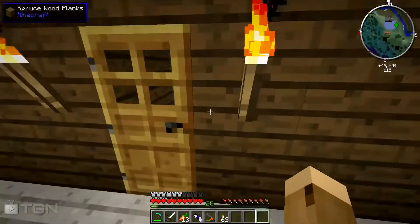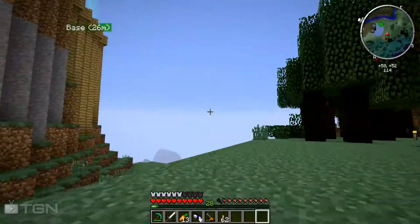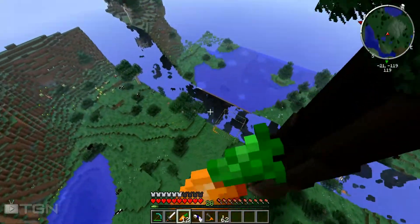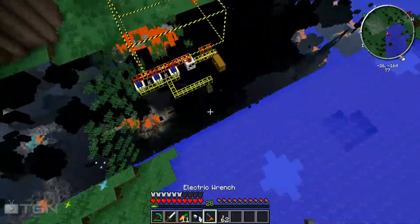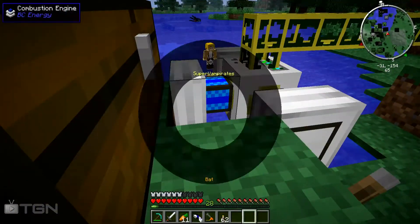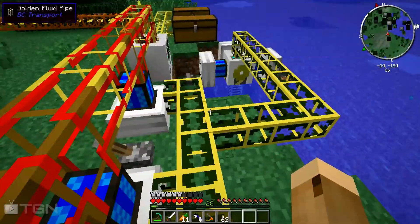The door animation changes but not the carpenter door animation because that's modded. Let me turn into a bat real quick and exit through here so we can go over to my quarry which is all ready to go. My daughter is actually growing up — she's getting bigger, I can tell. I kind of already started setting up the frame just to see if it would work.